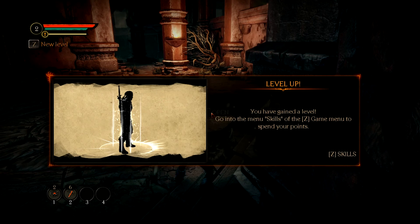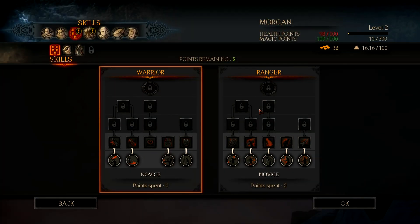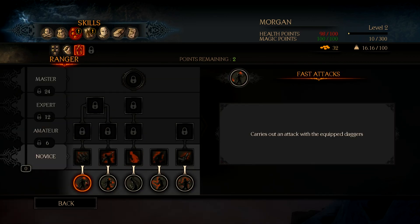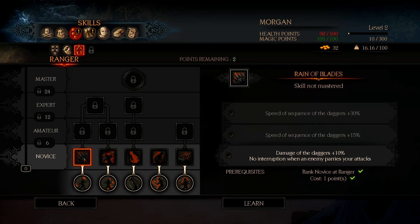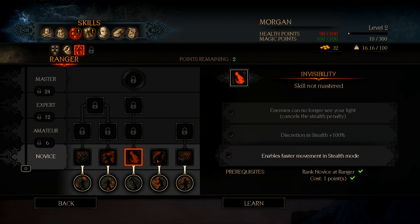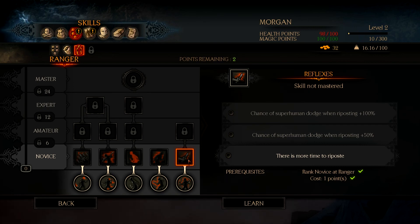So this is the first time we get to spend any points. We get to choose between warrior and ranger. Normally I like to play ranger. Speed of sequence of the daggers plus 30%, speed of sequence of the daggers plus 15%, damage of the daggers plus 10%, no interruption when an enemy parries your attack, changes target during assault, enables faster movement in stealth mode, enables sprinting in combat, and there is more time to riposte.